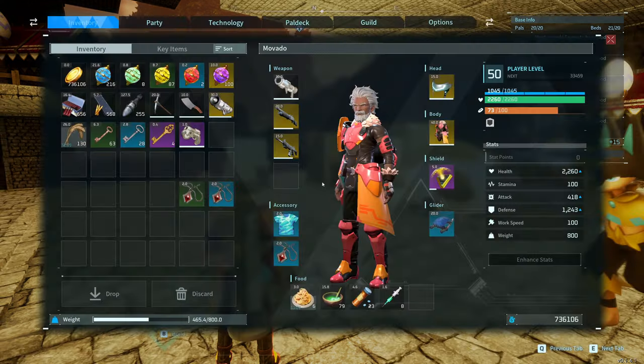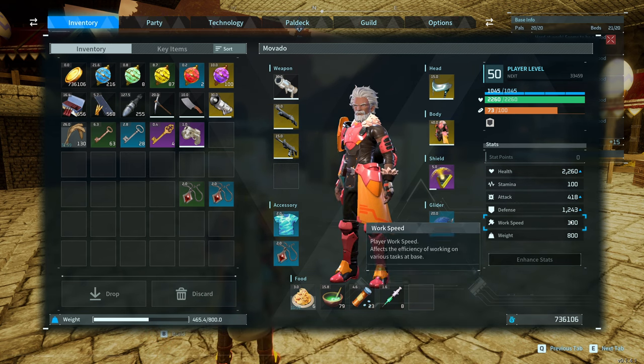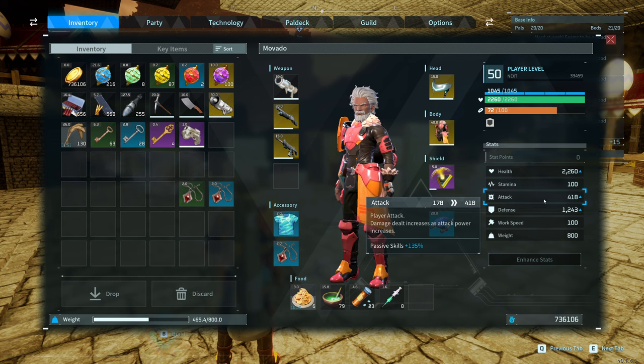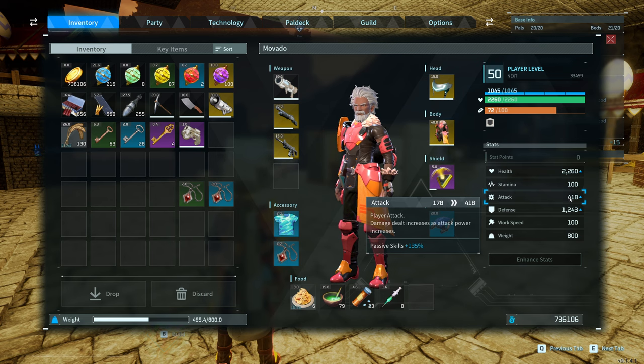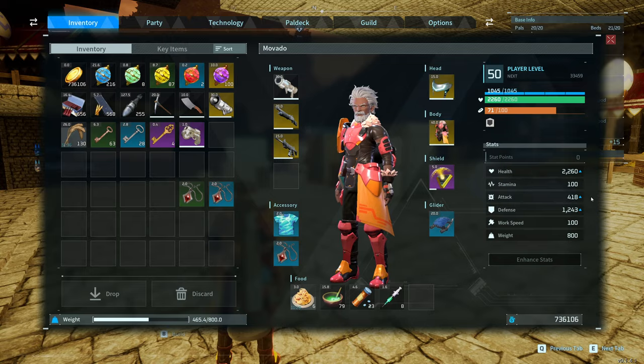To get started, probably one of the first things you'll see once you get into the game are going to be your stats, your stat points down here in the bottom right. Every time you gain a level you're going to get a stat point. As you progress you'll probably want to mix up where you put those stat points, but once you get to the end game, I ended up respeccing — resetting all these stats. I put almost everything into attack with the exception of weight: 10 points into weight, 39 points into attack.